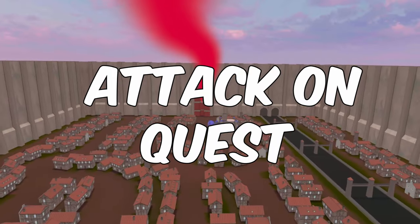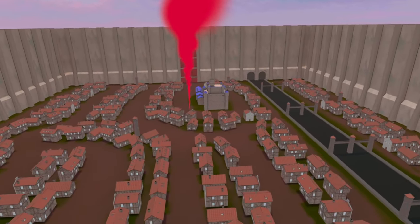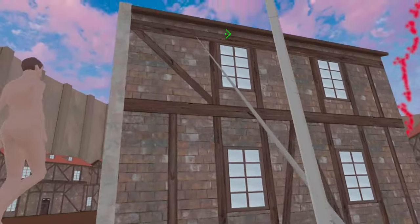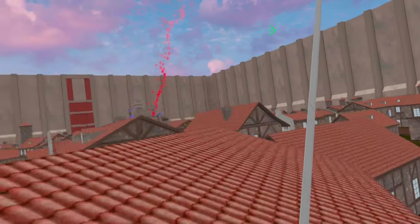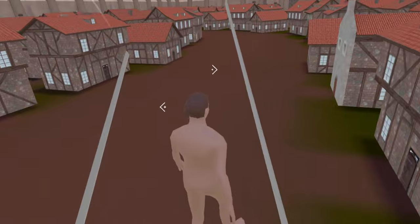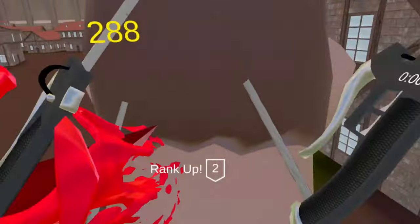So next up, we have Attack on Quest, which is Attack on Titan in VR with all the bells and whistles you would expect. This free SideQuest game sees you take out large titans with ODM gear, brutal kills, and online multiplayer, which adds a whole host of chaos to the game. It's no wonder why this is a hugely popular VR game.